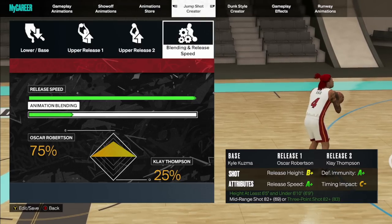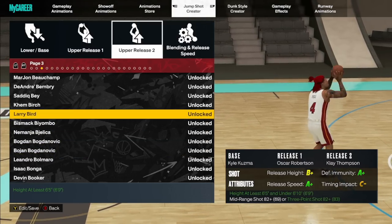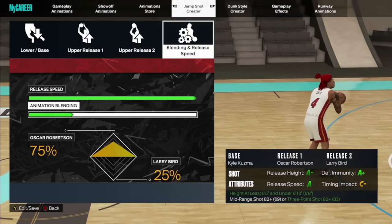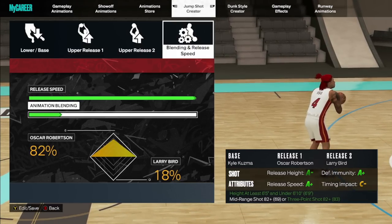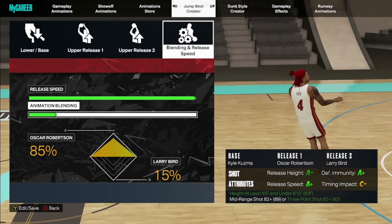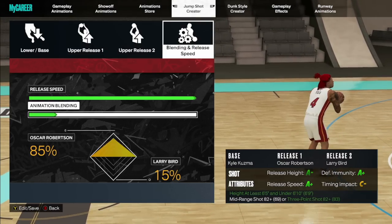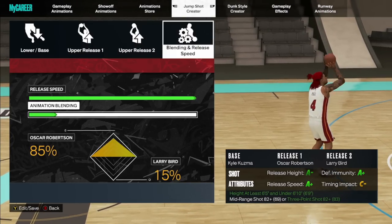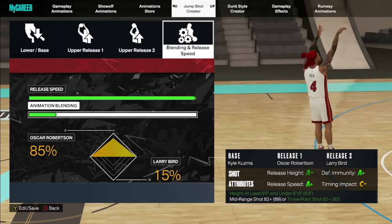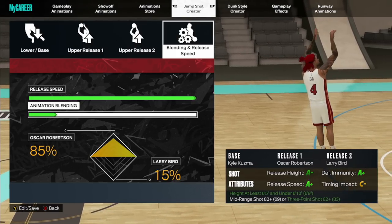The best release for this particular setup would probably be Larry Bird — you can see how I now have an A-minus with pretty much the same stats. I'd probably have to go 85/15 which is what I usually go with when I have it vice versa. These release options are going to be better depending on the base — like if you go with LaMelo, Thompson may be a better release than Larry Bird for that base. Don't always base it on the shy attributes because they can be capped.